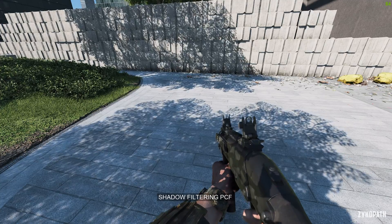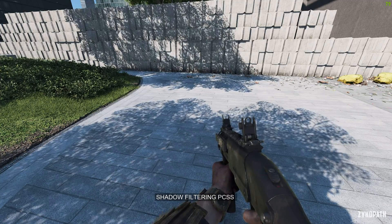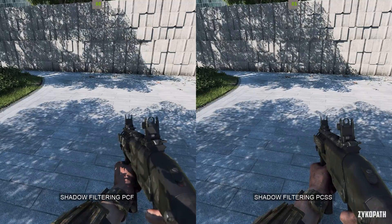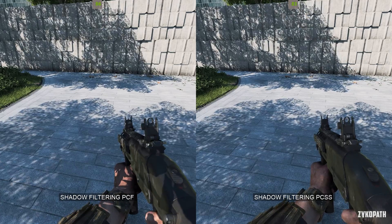The shadow filtering setting seems to affect shadows cast on the player model's hands and weapon. PCSS has a noticeable performance impact, and it doesn't necessarily look better — it just looks different. Therefore, go with PCF for better performance.